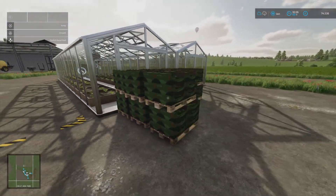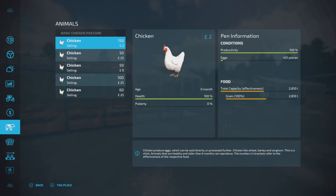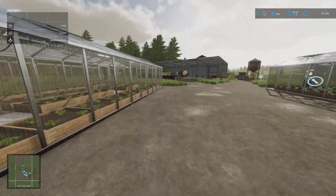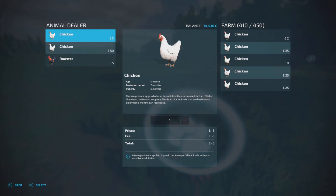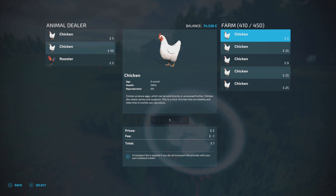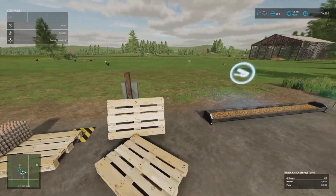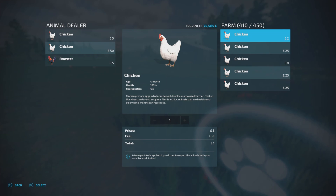We could probably pick up these pallets of lettuce and get them sold. I'll leave the eggs for now. I've got 410 chickens — they're 10 months, 8 months, 7 months, the youngest ones are 2 months. I don't think the price goes any higher once they hit a certain age — seven months is 25, they're worth £25.